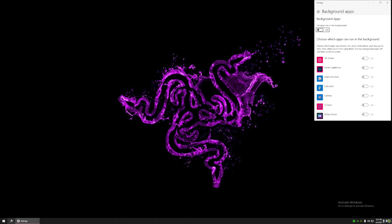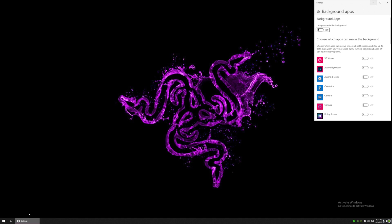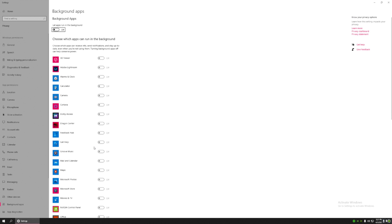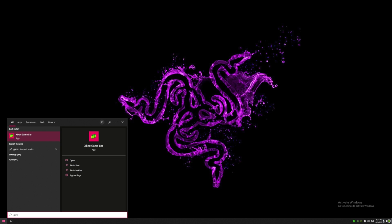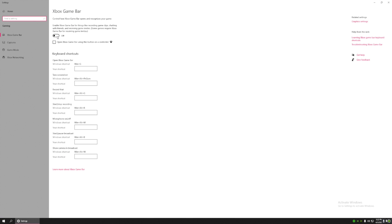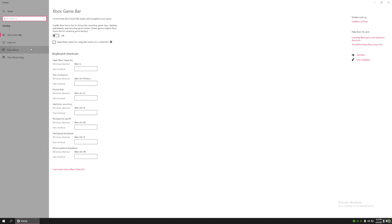One main thing to look at is background applications — you need to turn this off. All applications in Windows 10 can run in the background. When you turn it off, they are prevented from updating automatically via the internet. I suggest turning this off. Also in Windows 10 settings, turn off Game Bar. Turn Game Bar off, but turn Game Mode on — always keep Game Mode on.